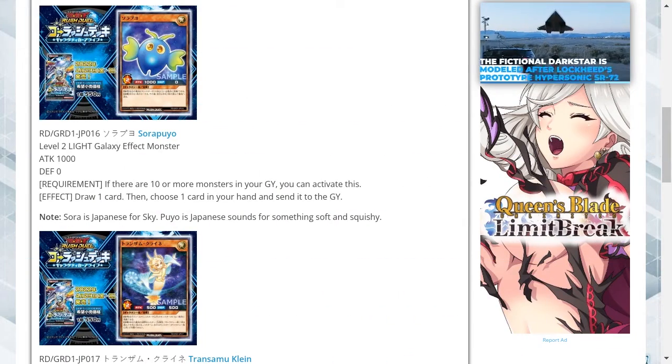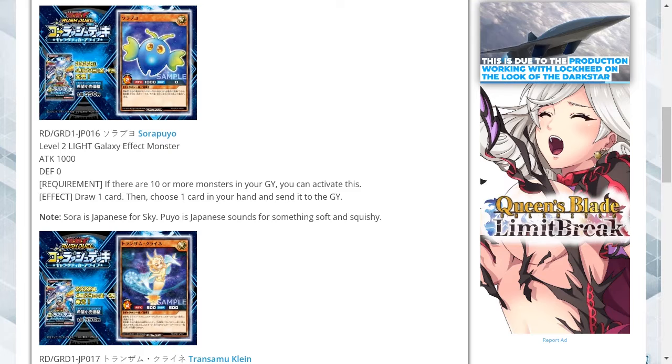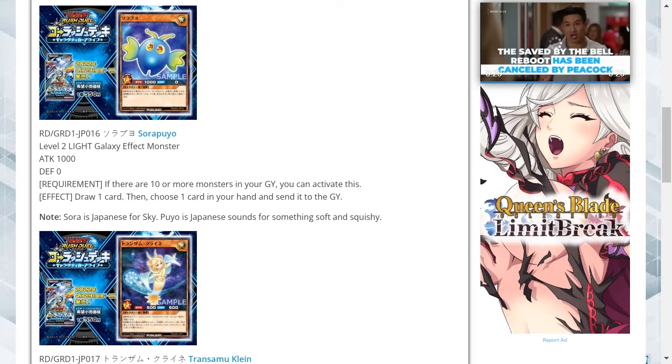Surapoya is a level 2 light attribute galaxy type effect monster with 1000 attack and zero defense. The requirement is if there are 10 or more monsters in your graveyard you can activate this. The effect is to draw one card, then choose one card in your hand and send it to the graveyard.